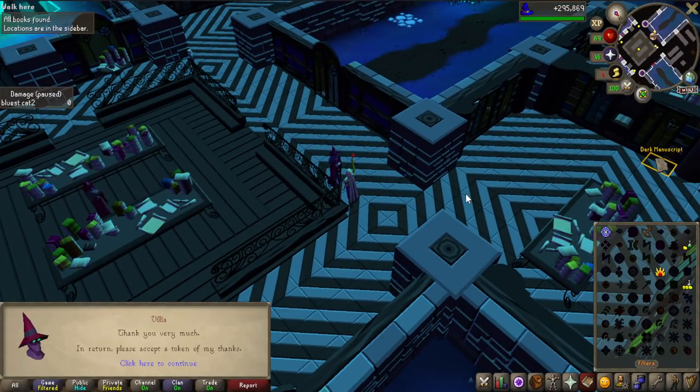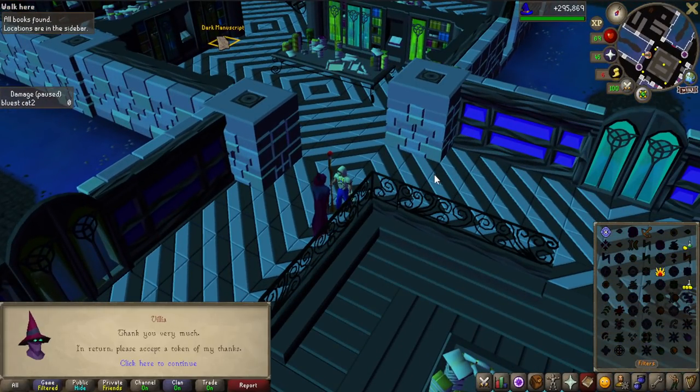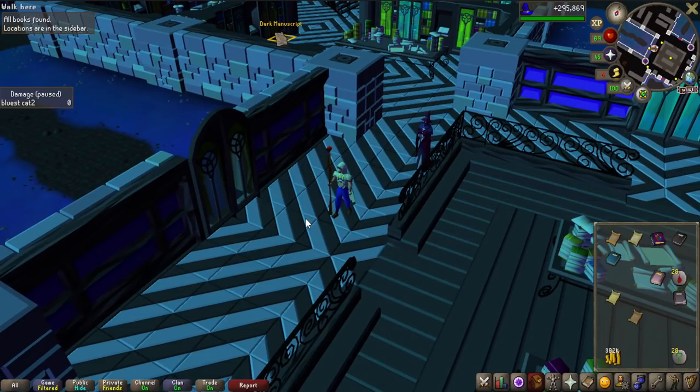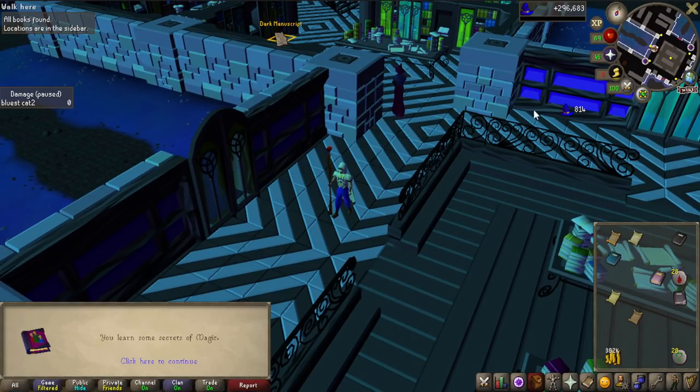Welcome to the 9th episode of the group Iron Man series. We're starting this one off by getting 75 magic, which I did through alching and doing the Archaos library all the way from 72. The experience rate was around 120,000 an hour and it's also cheap on runes because it doesn't cost any runes to get the book experience.